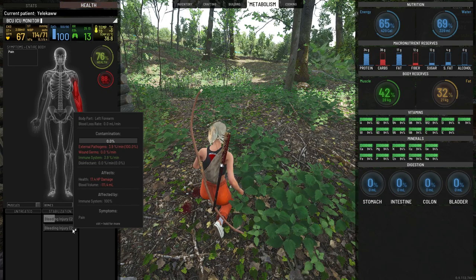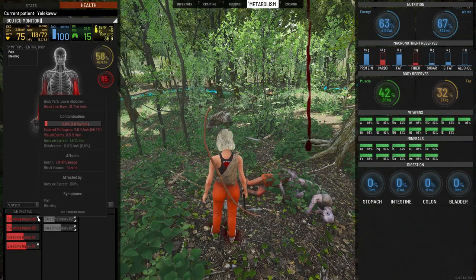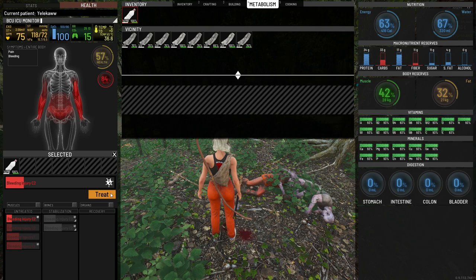If you only have dirty rags, they can be a great temporary bandage to be removed later. If you have wounds with a small infection symbol on them, you'll be able to treat them with any sort of alcohol except for beer. Click on the alcohol and press treat.